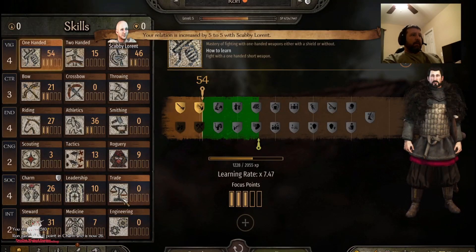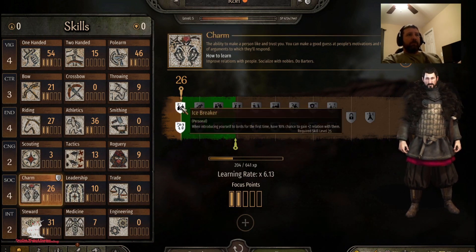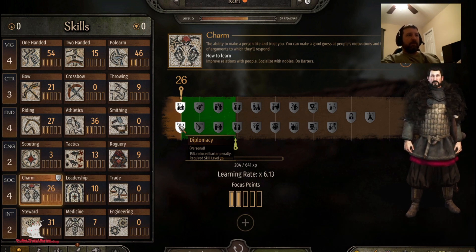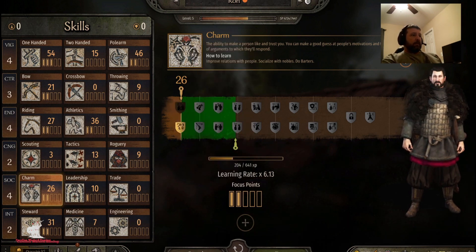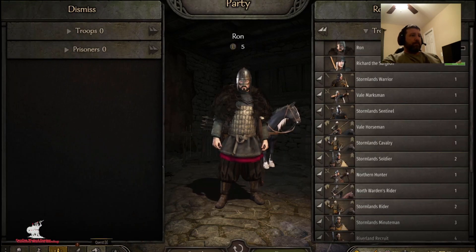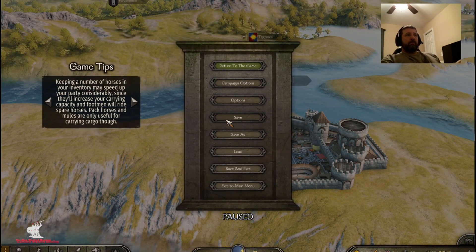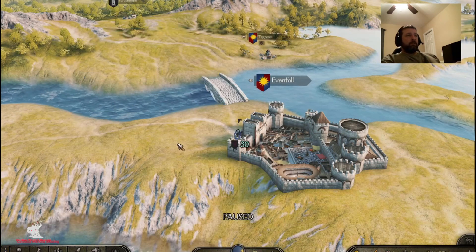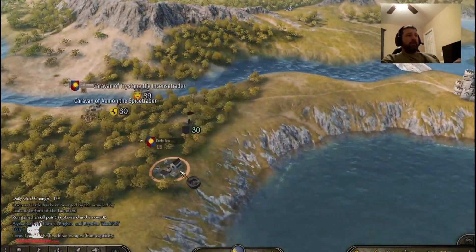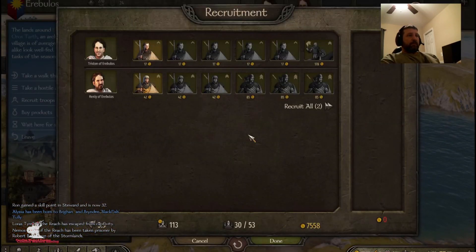Let's level up my guy. I leveled up charm. The perk choices are: Icebreaker — 10% chance to gain two relation when introducing yourself to a lord for the first time — or 15% reduced barter penalty. This is a no-brainer. 15% reduced barter penalty is way better in my opinion. I'm going to apply that. I'm going to put a quick save. When you're playing mods, especially mods that are a work in progress, you always want to save. I haven't encountered any crashes at all, but you don't want to lose your progress.